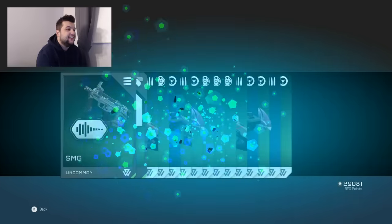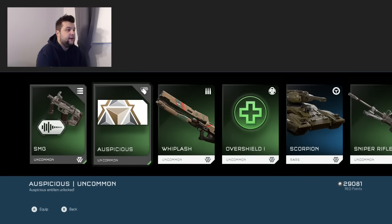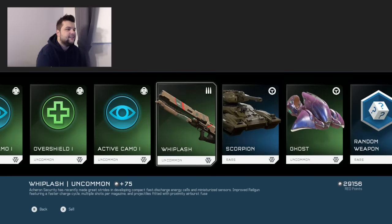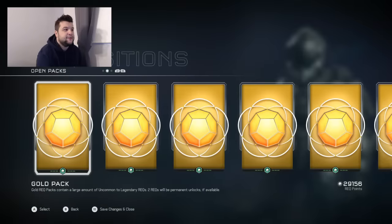Gold pack processing. We did not get a legendary. We got an SMG variant, an emblem — pretty useless — and Whiplash. I'm going to go through later and sell all this stuff. First pack was a dud, absolutely nothing in it.